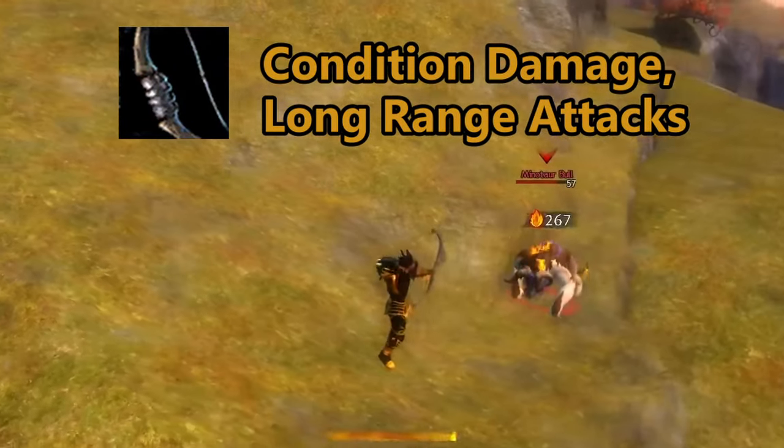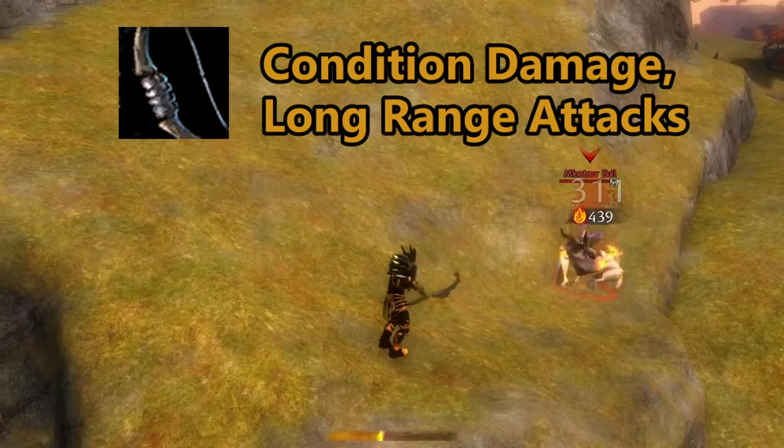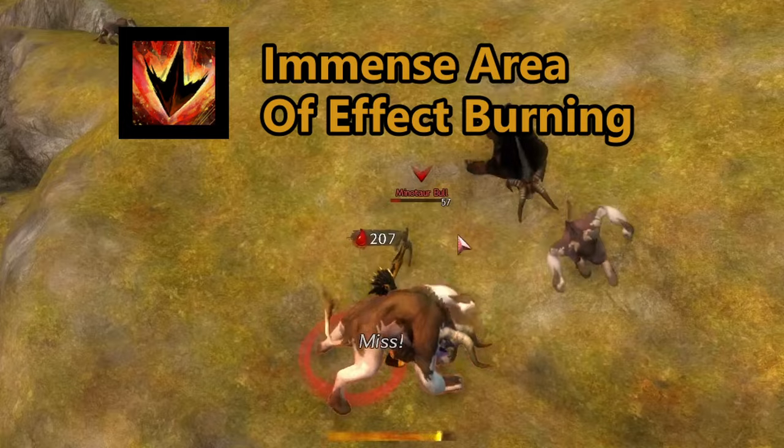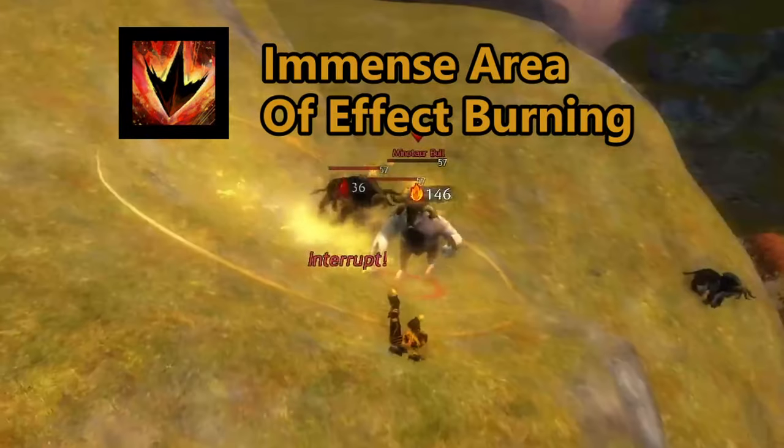The longbow is a condition damage oriented weapon, able to hit from incredible distance and light targets ablaze with burning damage. The burst skill is combustive shot, which ignites an area with intensive burning damage.